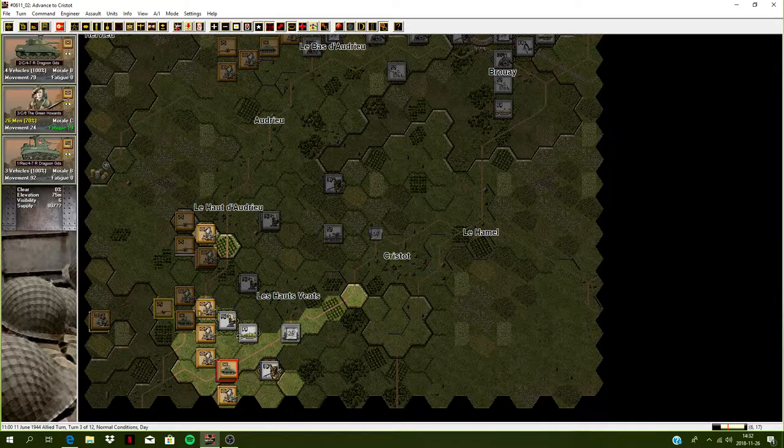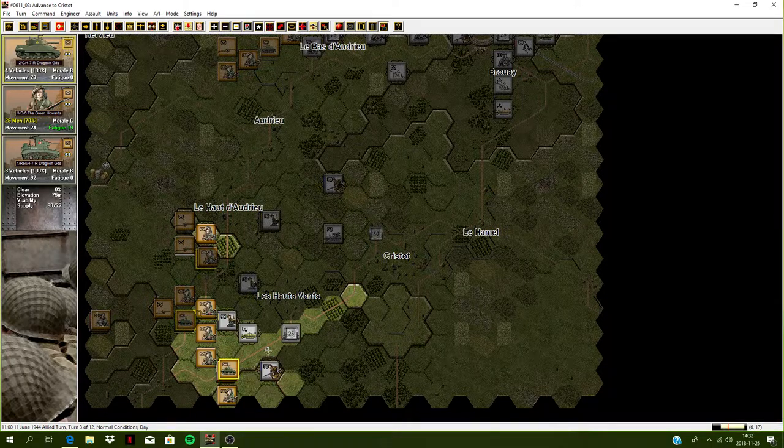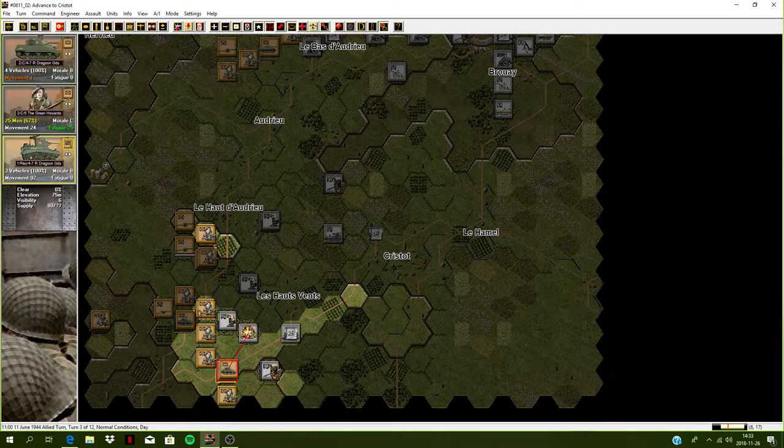We do have some tanks here. He does have these half-tracks. Let's take these Shermans and fire - causing fatigue. Let's take a crack at these self-propelled anti-aircraft guns - only causing fatigue. We're taking casualties. We've got a scout that's decent versus hard. Let's see if we can knock some of these half-tracks out - only causing fatigue. Let's fire at these guys as well - no effect.